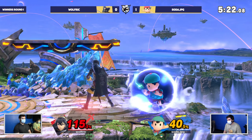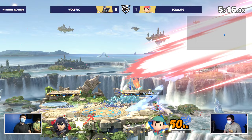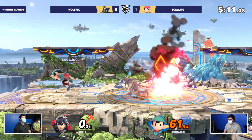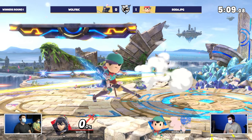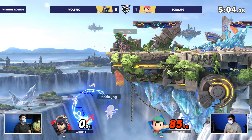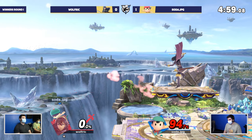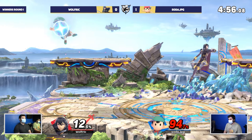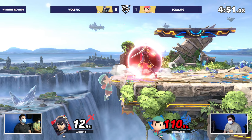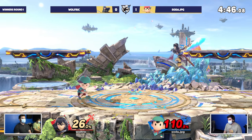Going yolo with these f-smashes. That f-smash hits around Lucina — it comes out fast with the charge frames and you can mix up your timing so much. Wolfrick's noticed Soda hasn't been playing around it. Gonna get the bonk — that's a three-frame window. Good stuff from Soda there, but just not able to find his way out of the corner. PK fire allows him to do so, but he's still getting put right back where he started.